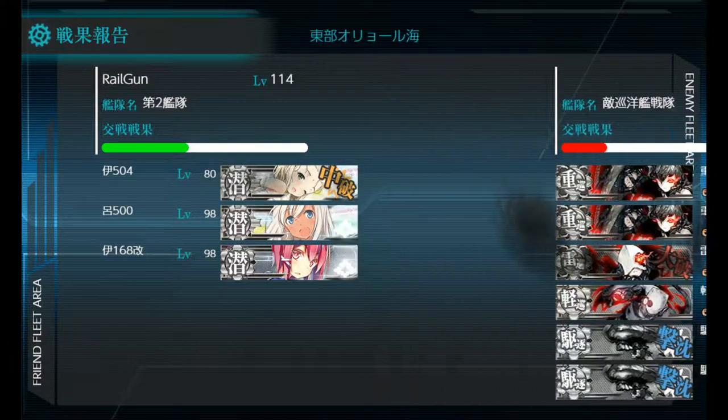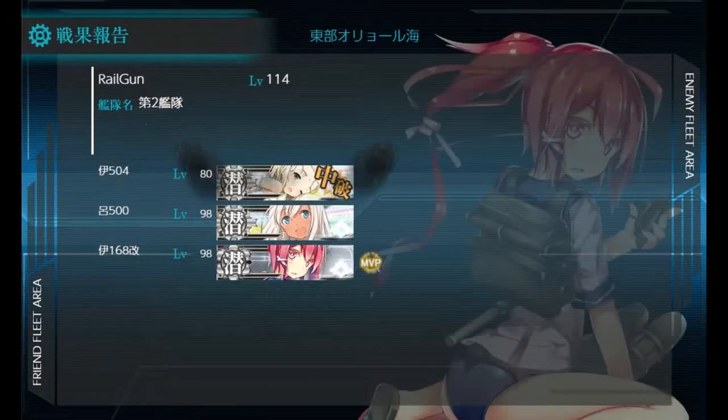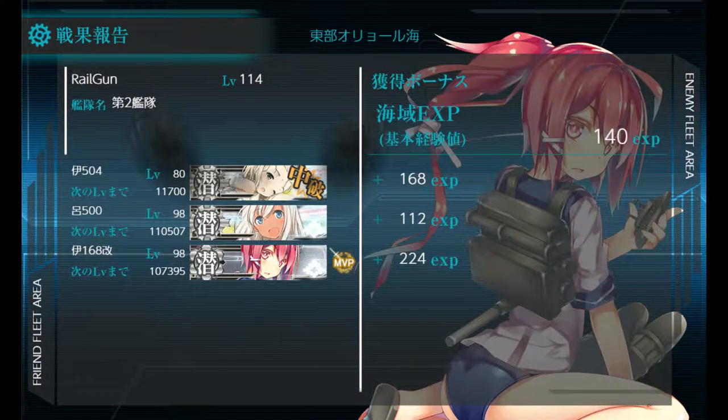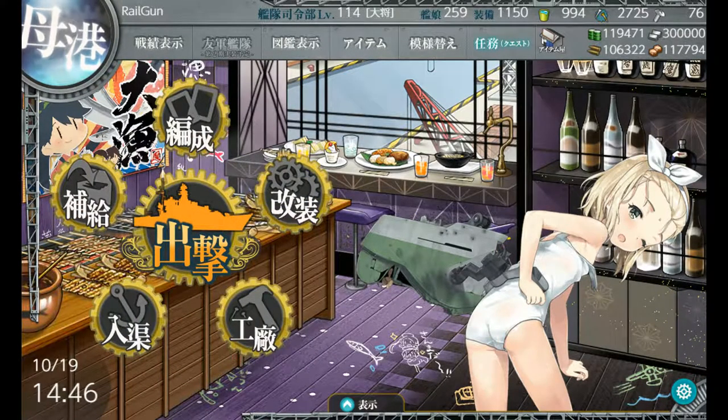So I'm going to go ahead and retreat from this map — C rank, that's okay. You need to be careful if you're going to use this old method because that can impact your overall win rate, which can be a problem when you're in events if you're not checking.